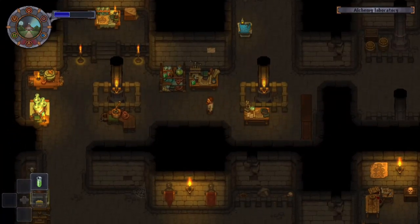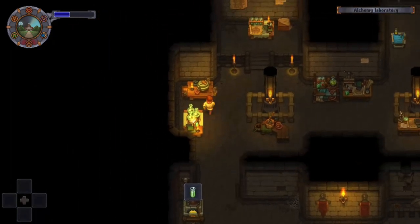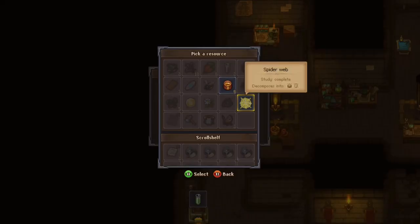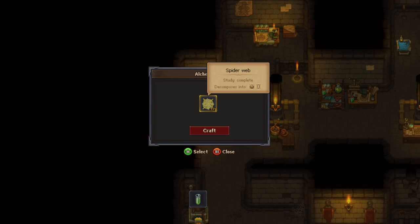Hey guys, if you're trying to make tanning agent you'll need a few items. The first item you'll need is slowing powder. To make slowing powder you'll need spider webs. To obtain spider webs you have to kill the spiders in the dungeon from level five and up.